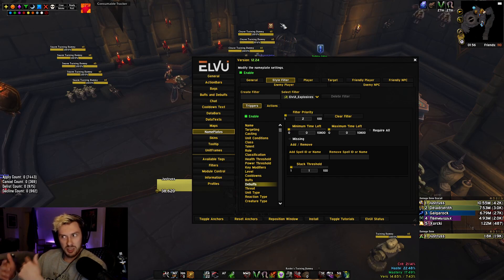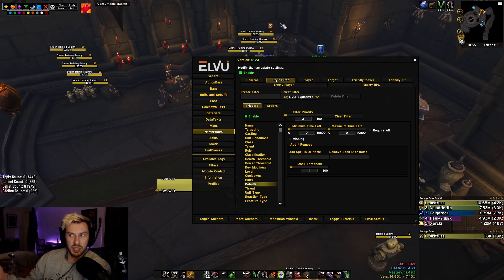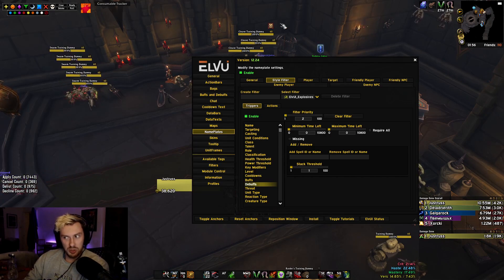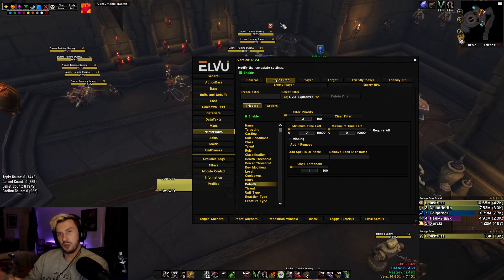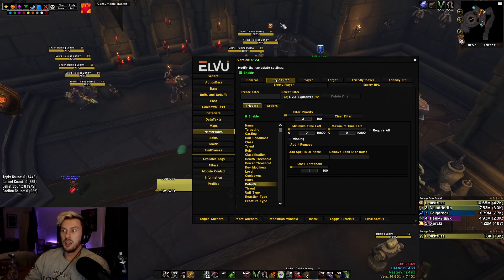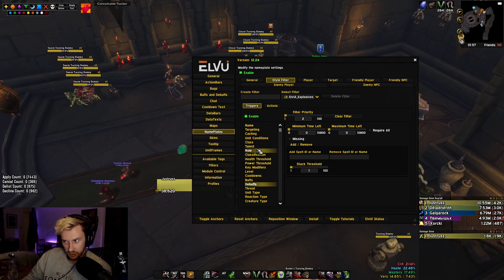This is all done in an Assassination Rogue context as a good example, but it's applicable to anything — Warlock dots, any dot-related or debuff-related thing that's very detrimental to your rotation if you miss it. For example, with Mark for Death on Outlaw you could make the nameplate go bright pink on the target you've applied it to, so you know to focus that target down and reset your Mark for Death to use it again.